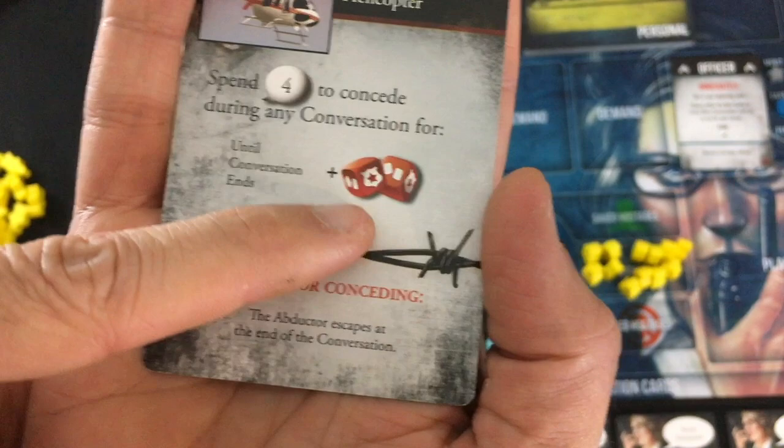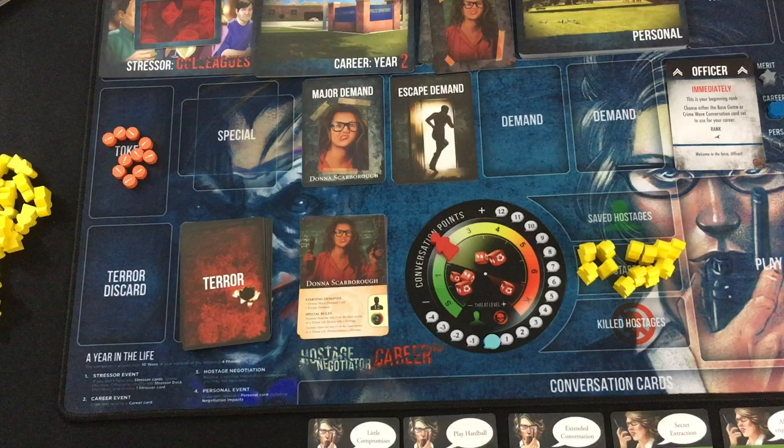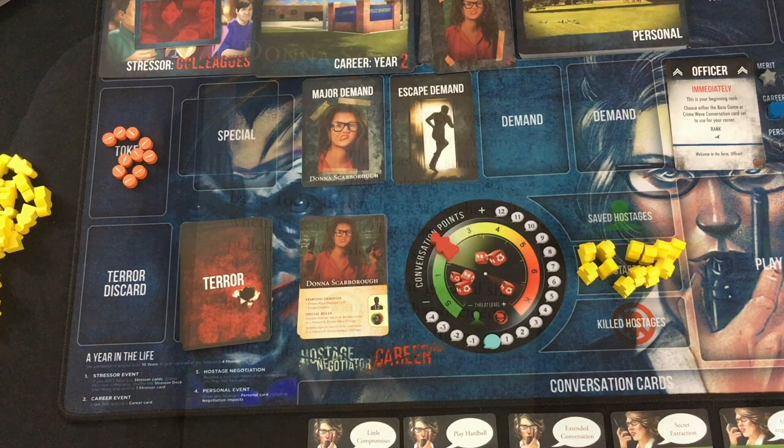A quick strategy note: a lot of these cards will be worse if you have any unrevealed demands. Demands will tell you something you have to do to concede them, they'll often give you a bonus, and then they'll usually have some kind of penalty for giving in to the abductor. In the case of escape demands, you only do it when you want to finish the game, because the penalty is pretty much always that they escape and you lose. But that's basically it — you use the cards, spend your points to get more cards, flip a terror card, rinse and repeat.